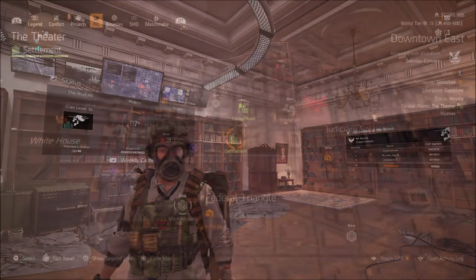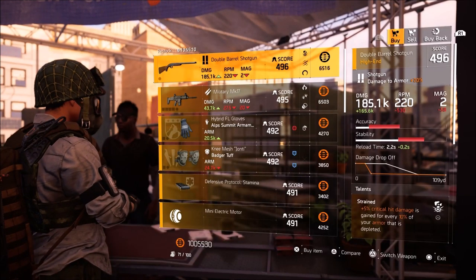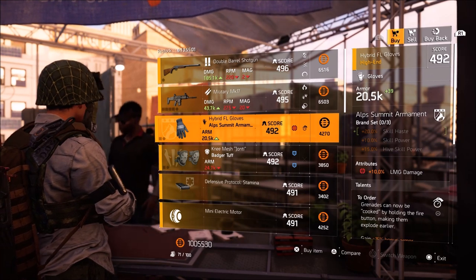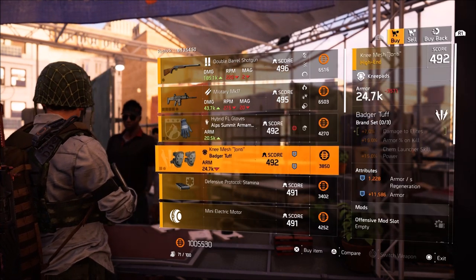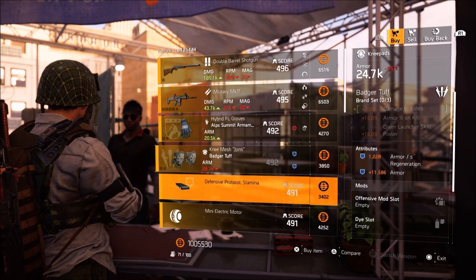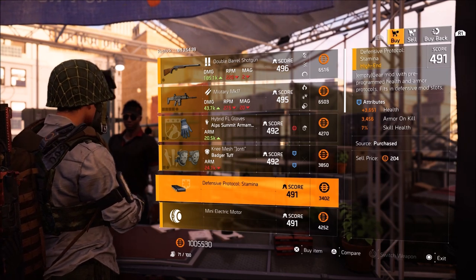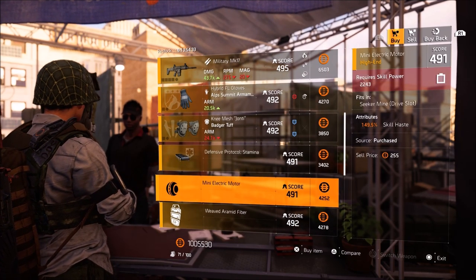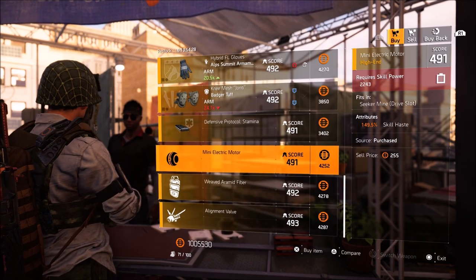Next up, over at the Theater. We have a shotgun with Ignited, Jazz Hands, and Overlap. Elp Summit Gloves with 10% and To Order — got a bit of plus armor while aiming, grenade, 10% grenade damage. Badger Tough Knee Pads with 1,200 armor regen and over 11,000 armor. Defensive Protocol Stamina mod with 3,600 health, 3,400 armor on kill, 7% skill haste. Mini Electric Motor with 149.5% skill haste — not bad if you are running a skill build and like to use Seeker Mines.